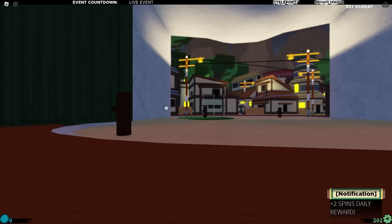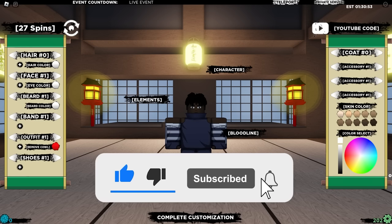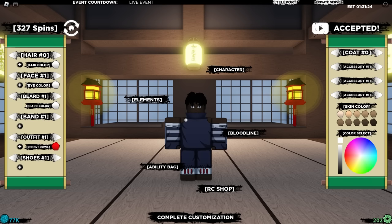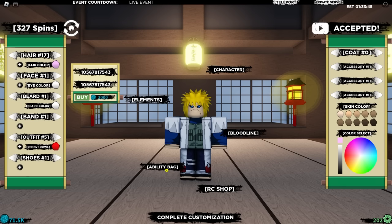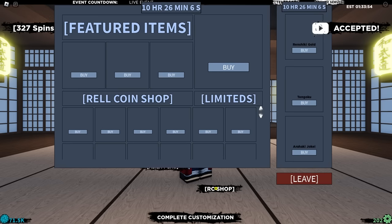Now the first thing we need to do is go and edit character and look like Minato. We have zero rail coins here, so we're going to be using some new codes that they've added. We now have 327 spins and 77,000 rail coins, which should be enough. So I'm going to basically dress up as Minato and I will see you guys after. Just like that, we basically look like Minato. We have his Edo Tensei face and his Hokage clothing — it's kind of dodgy though.